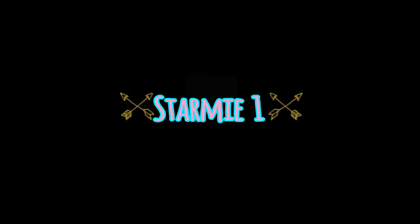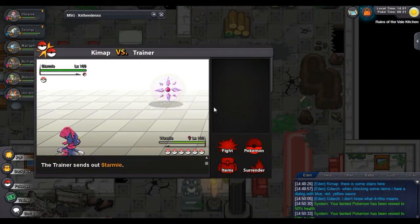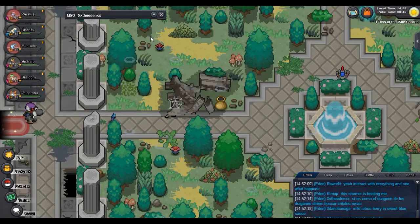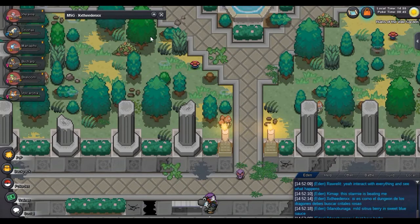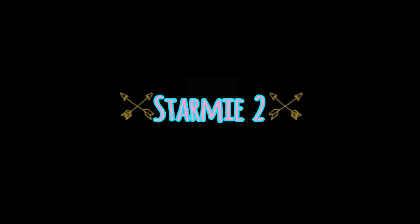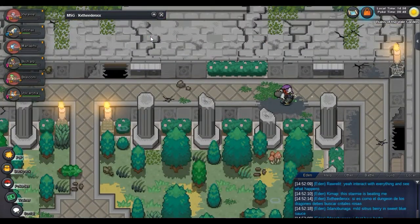Why the first star? Because we have to defeat seven of them. Each member of the team has to do it the first time. If you miss one, you will not be able to get Victini, so try to get them all on the first run. If you miss one you can go back later, but it's a pain. You will see in the image I pointed with a circle the position of the Starmie.